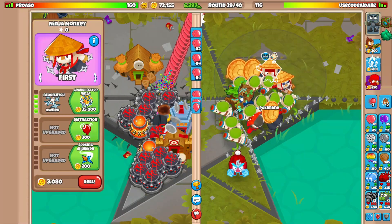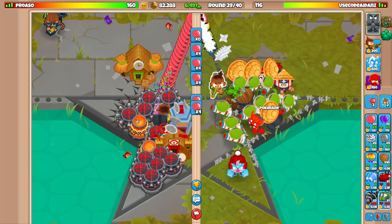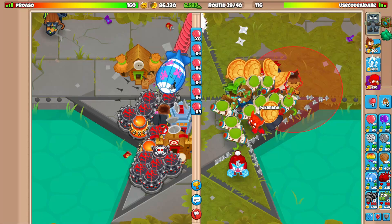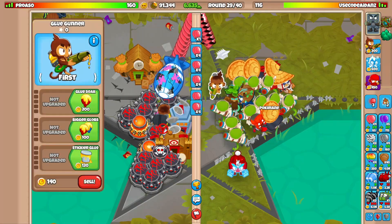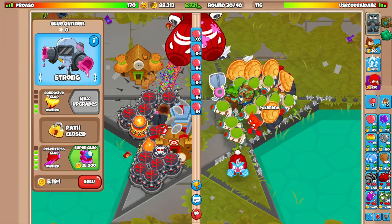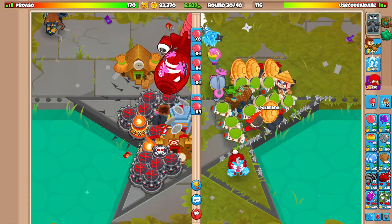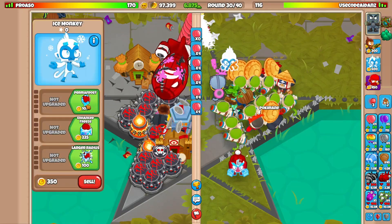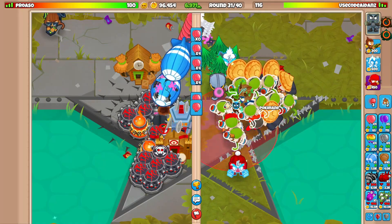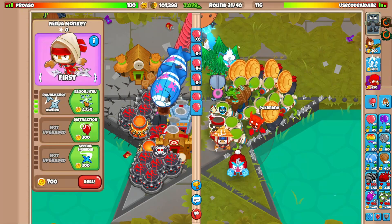Is this guy gonna rush me? We have pretty good eco and pretty good money. We'll probably want Super Glue — let me think about placement. If I get this here on Strong, does this thing do decent damage to MOAB-class balloons? One, two... clearly not that much. Let's get this upgraded. I really want to defend — I don't really want to send a rush. We have like a hundred thousand.